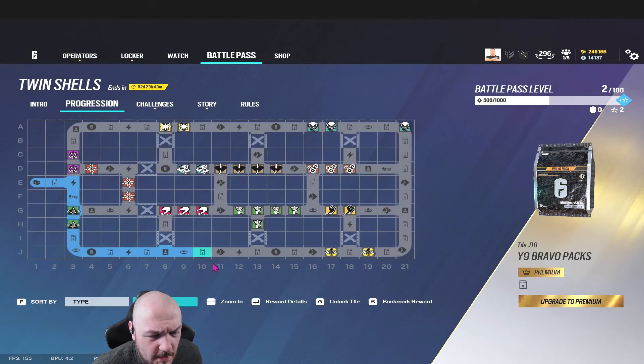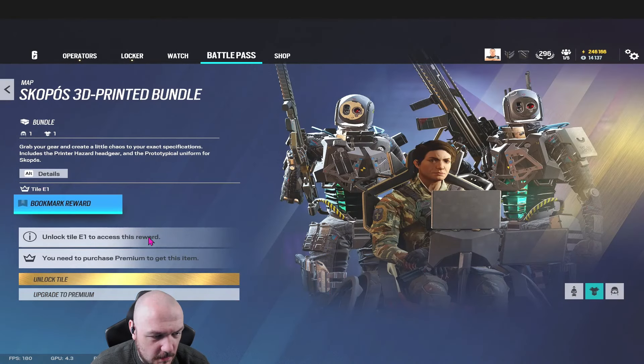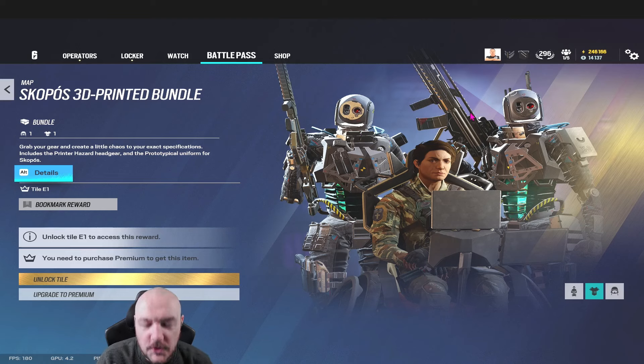Welcome to Year 9 Season 3 Twin Shells. The battle pass is out and I'm going to have a look at it - I've genuinely not clicked on it yet. We've also got 19 packs to go through. Also, some of you may not know, I've been lucky enough to be given a charm in-game, available right now if you sub to me on Twitch at twitch.tv/alyttleton - seems really weird looking at that in game.